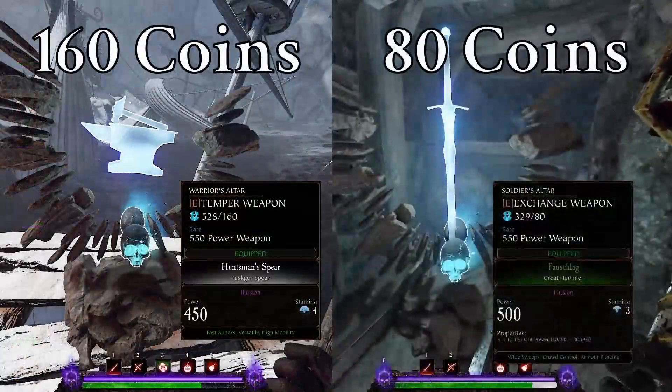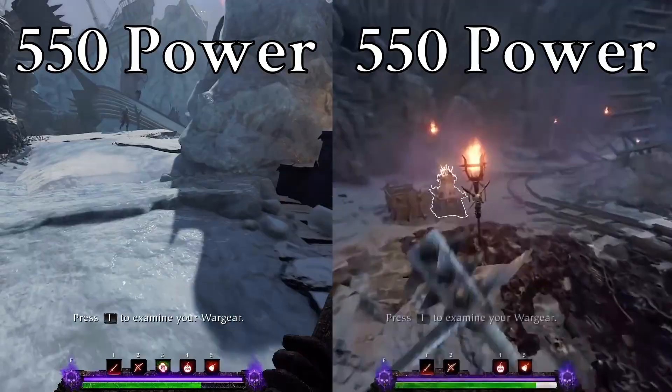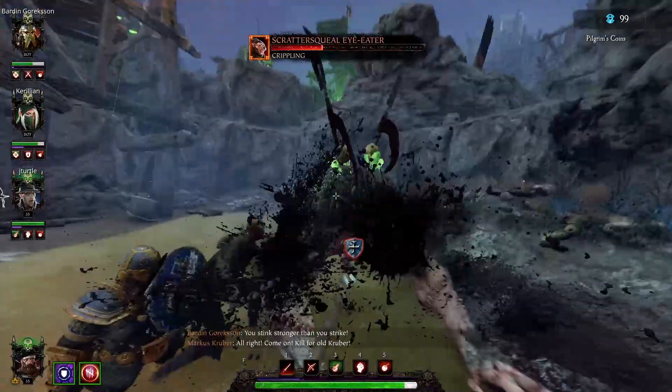The cheapest option to get a stronger weapon is to just exchange it for a new random weapon. Upgrading your current weapon costs twice as many coins, which you could put towards more boons instead. There's an argument here if you're already halfway through a run and have a build that just wouldn't work as well with a different weapon, but anyways.